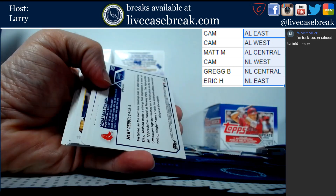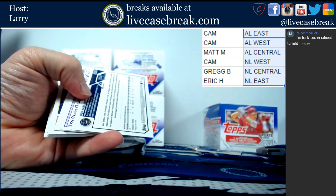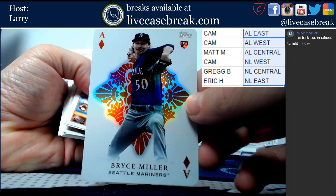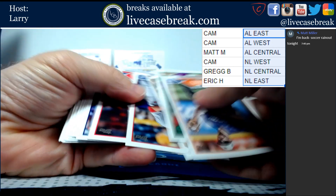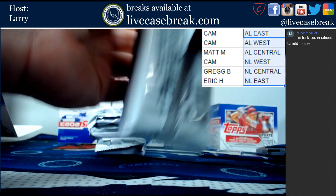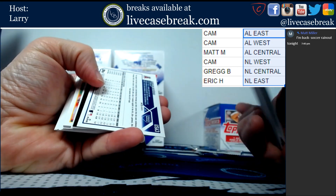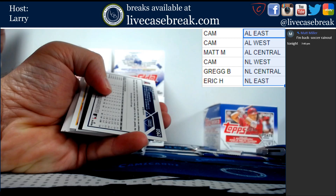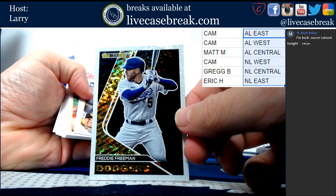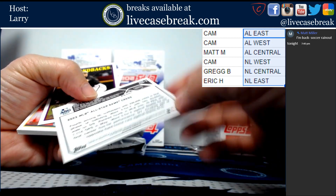We've got Masataka Yoshida silver foil board. We have Gus Varland gold out of 2023. All Aces Bryce Miller. Carlos Estevez gold foil. Freddie Freeman Topps Gold. That's not a variation - it's not upside down.